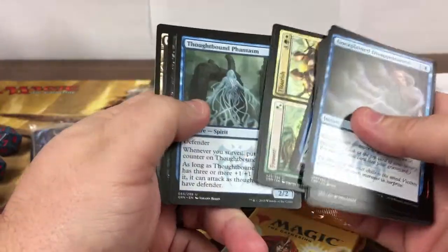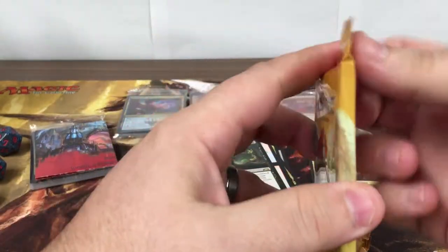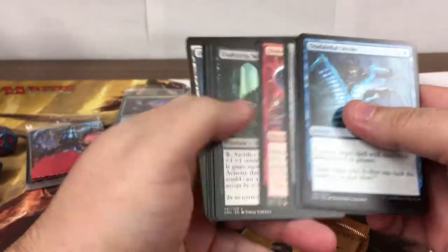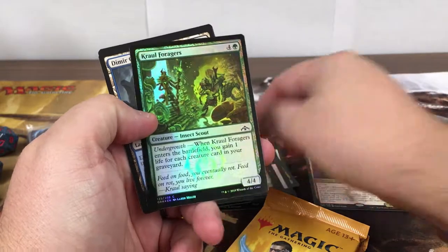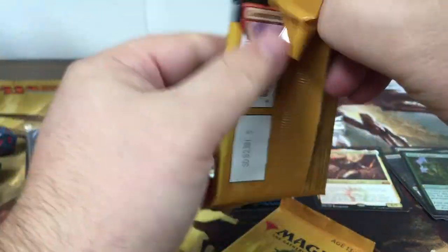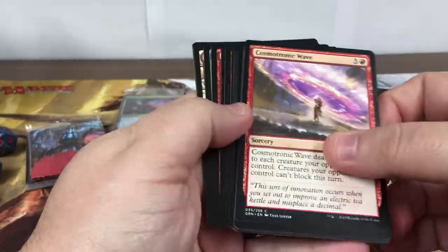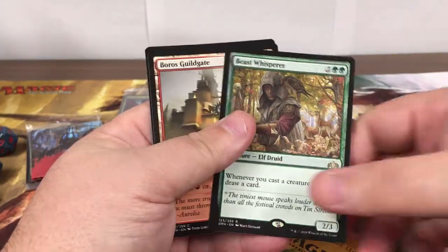It's probably been too much to ask to get Fire and Ice in this set, but we just reprinted it in Ultimate Masters. I sure would have loved to have had that thing in Standard. We got a foil — another Knight of Autumn! And Crawling Forager. Beast Whisperer — all right, I'll take it.